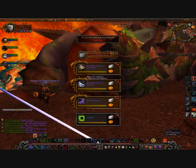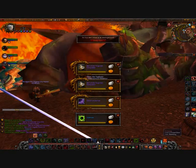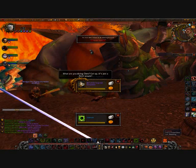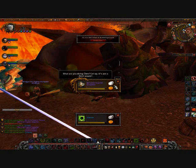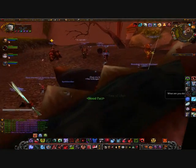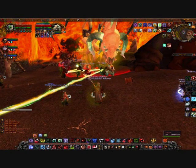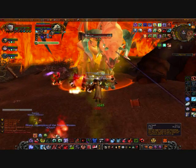I got an achievement — 'Got My Mind on My Money' — which is looting a thousand gold. I think I'm at around 1700 achievement points now because of that. Also, if you look here, my graphics started getting messed up — little pixel points started shooting around and it stayed like that since I reset.